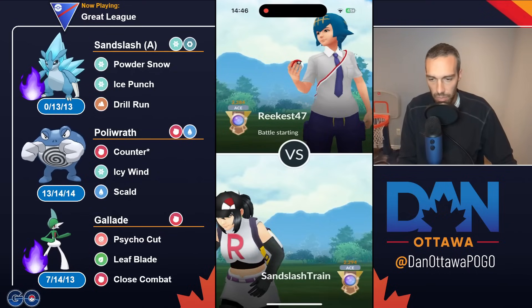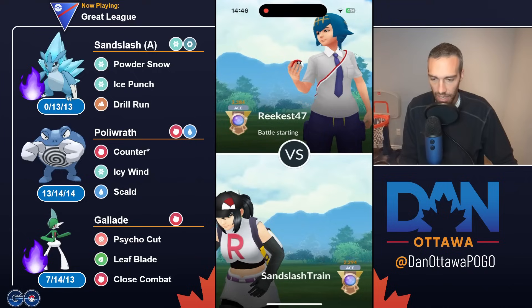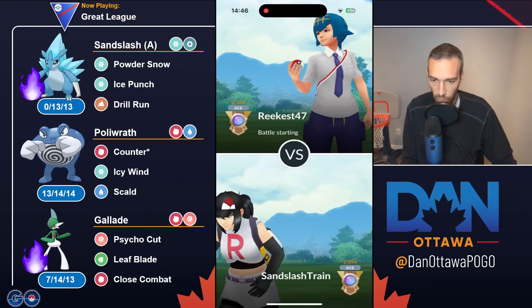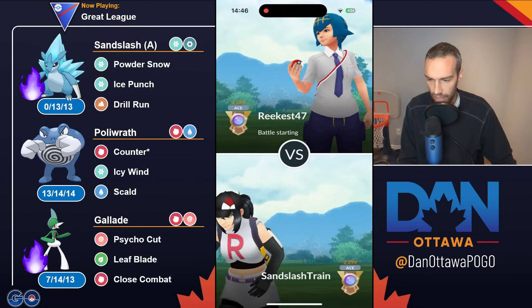Hey YouTube, coming back with a viewer submitted Great League team from Sandslash Train, and they are using Sandslash — so that is awesome. The team is Sandslash, Poliwrath, Gallade. This team is half psychic, double weak to flying and double weak to fairy in the back, of which you have Sandslash to deal with it.